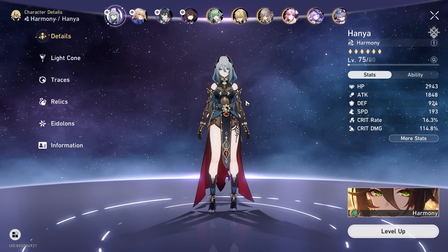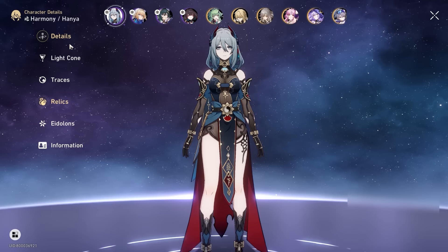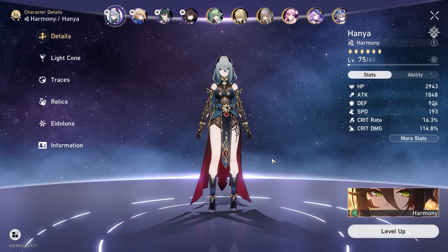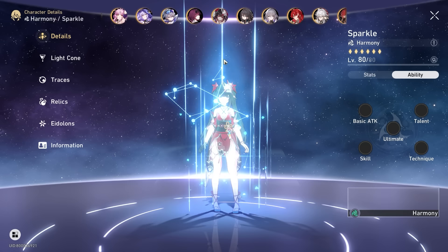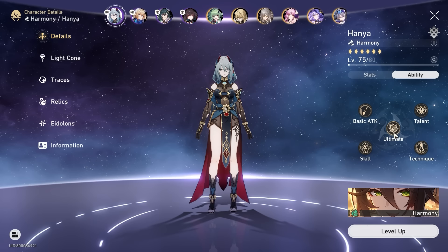Now let's talk about individual characters. Starting from left to right, with DPS characters towards the end — first up is Hanya. She's really good for giving skill points back to your team, and she's a very solid speed buffer as well. If you don't have Sparkle on your account, Hanya is a strong alternative in terms of the buffing class, plus a little bit of damage enhancement. She's really, really strong in that sense.